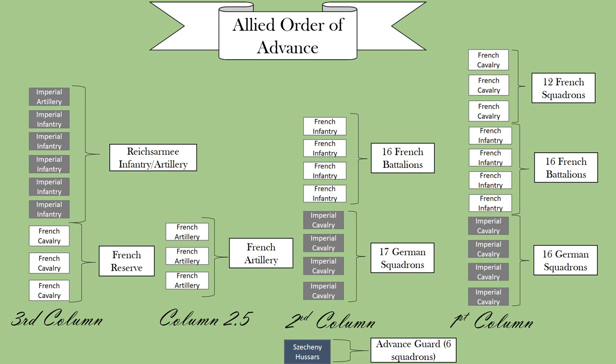Here's a diagram of the Allied Order of Advance. Just as a disclaimer, none of the blocks actually stand for any certain number of soldiers — they're just there as a visual. As mentioned before, there were Austrian units included in the Reich's army, though here none of them have been marked out except for the Szechényi Hussars in the advance guard. The leftmost column was headed by 16 German cavalry squadrons, followed by 16 French battalions, followed by 16 French squadrons. The middle column had 17 German squadrons and 16 French battalions, while the right column had the Reich's army infantry and artillery and the French reserve. Between this column and the middle one was the French artillery. The Austrian Szechényi Hussars formed the advance guard.